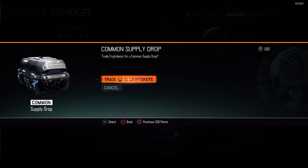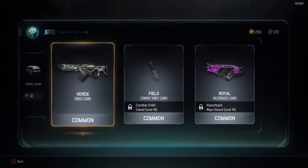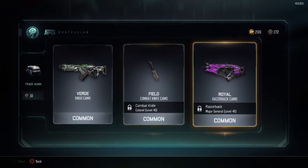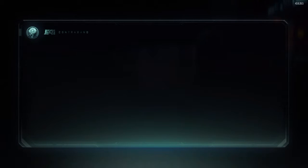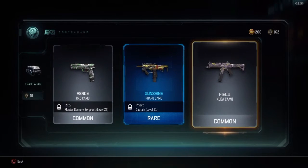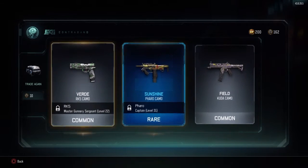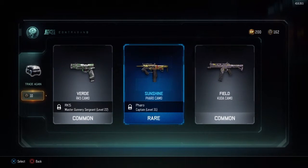We're now going to spend our money on common supply drops. I know that it's kind of boring, but — oh! As soon as I say that, I get a knife camo called Field. That's actually not bad. Let's go again. Looks like we have something... Yes! A rare and a common supply drop. That's actually not bad. Verde and Field. In Portuguese that's Verde, in Spanish that's Verde as well, I believe. Pretty cool drops, you know.